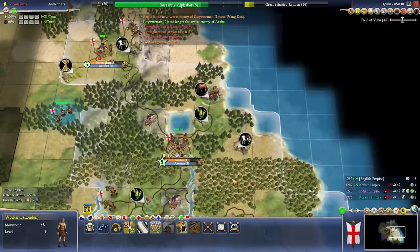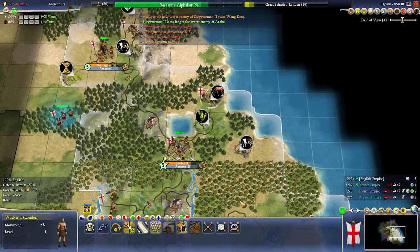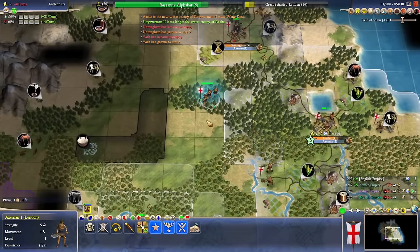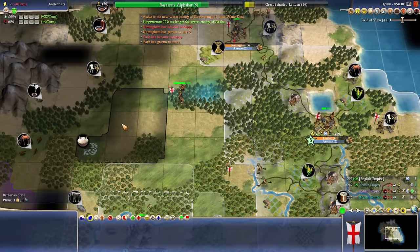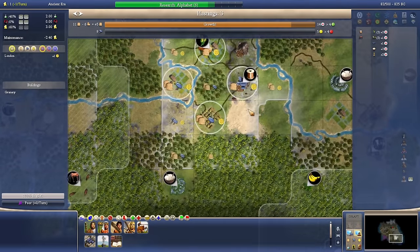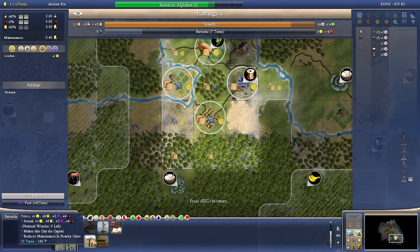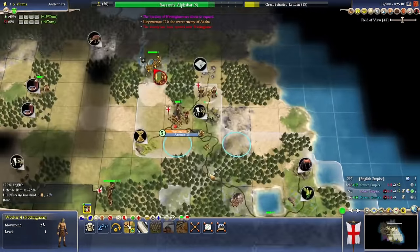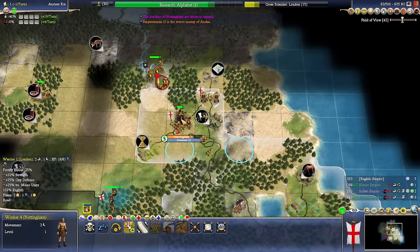I'm going to come over here and chop that for a mine, because we're going to want some production boosts. I don't think we're short on health, but we may as well hook up the cattle. The city's placed right there. Granary is done. I think we've got a plan for more warfare, so we're going to go barracks — get ready to spam a bunch of military units. The Axeman is going to be done in time to challenge the spearmen, which is good.